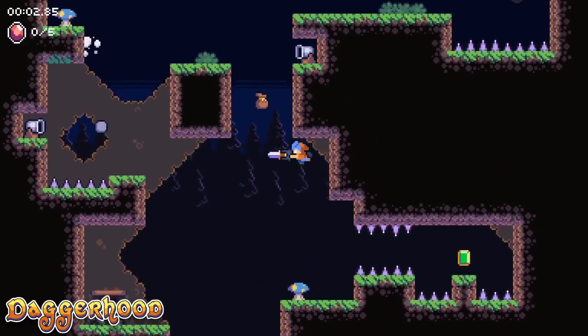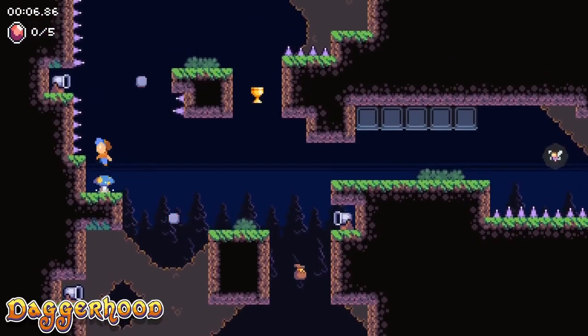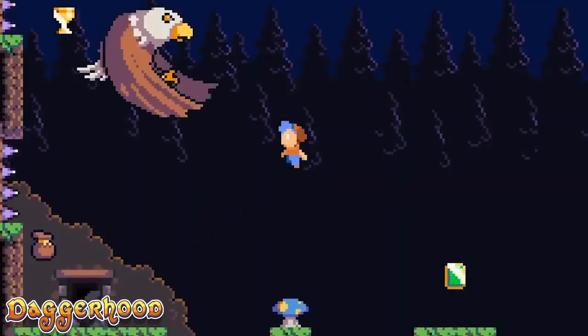Where Celeste had huge levels with branching paths and hidden rooms, Daggerhood keeps it simple with very small levels that you can blast through once you've mastered them after dying a few times. The challenge comes in acquiring all the collectibles and getting to the exit as fast as possible for that three-star rating. The boss battles are pretty cool too. This is honestly a game I'd expect to cost about ten dollars, so seeing it for five is a great deal.